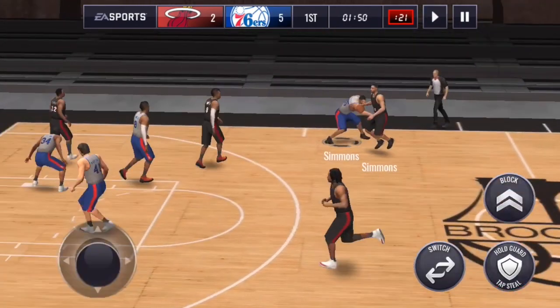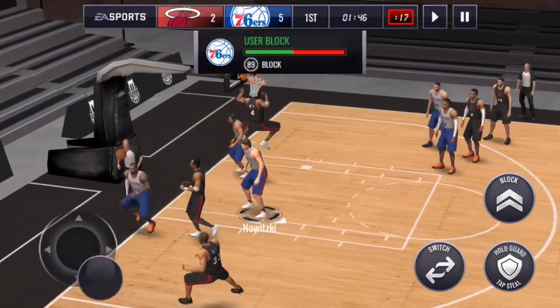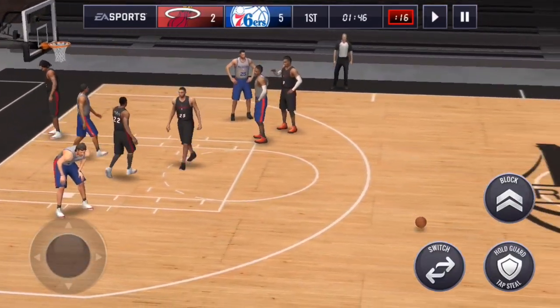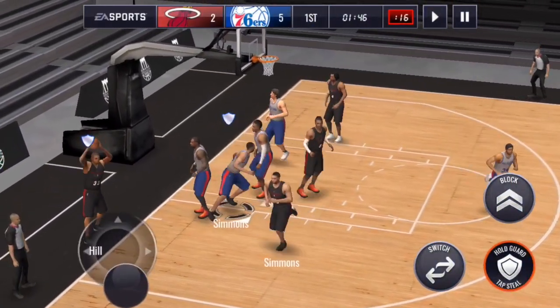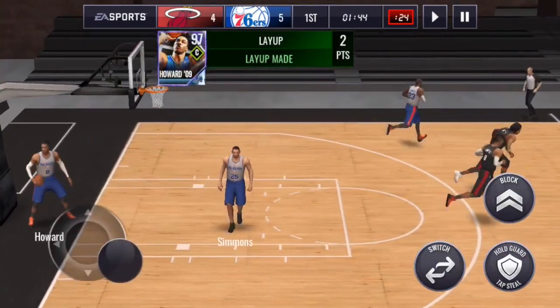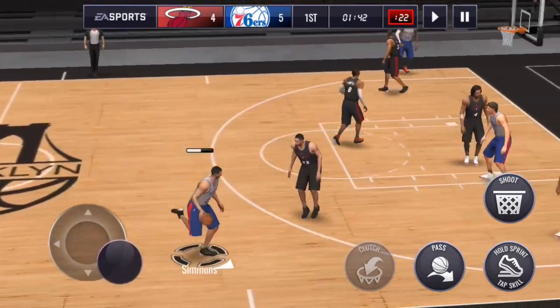I've been using that maxed out signature Kevin Garnett, and this Dirk is definitely better. Check out that block — got that out of nowhere. It was well out of the play, but he's just so lanky. At seven foot, he's a really tall power forward, and that helps a lot with defensive plays like that, and obviously with getting rebounds as well. So it's a really, really fun card to use.